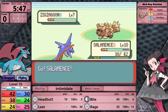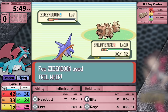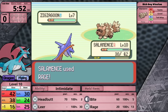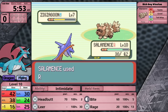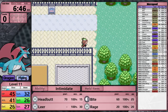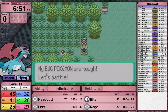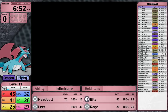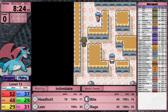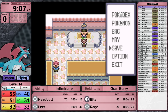The first gym leader is Roxanne, who is a rock type specialist and does have super effective damage against Salamence, so I'm going to fight most of the optional trainers to gain experience. Bite is going to be a good answer for all of her Pokemon because dark type moves have the special damage category. I head north of Rustboro City, finishing off the trainers on Route 116, and then defeat everyone inside the gym. With no more trainers available, I don't think it makes sense to battle wild Pokemon - this just wastes time.